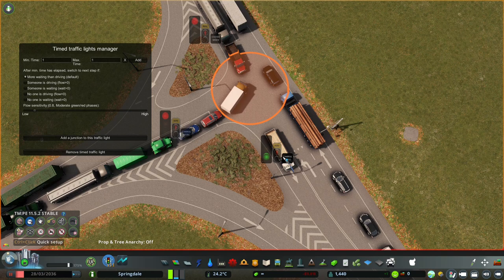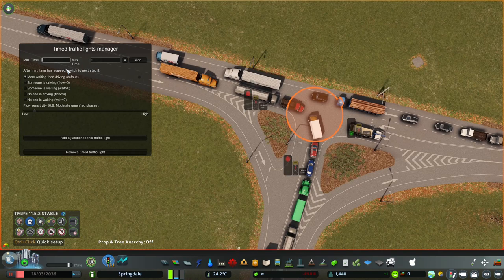In that case, we don't need that — we can just do a roundel. If we're running it split, it's this one, with a minimum of five seconds up to a maximum of 10 seconds. This is completely adaptable — after minimum time has elapsed, switch to the next step if more waiting than driving. There are options: someone is driving, someone is waiting, no one is driving, no one is waiting. Let's just go with 'more waiting than driving' as the default for now. We'll experiment with these things a little bit later.